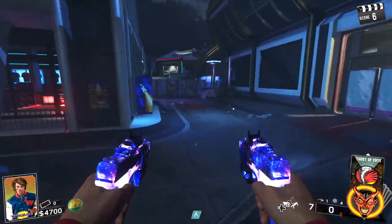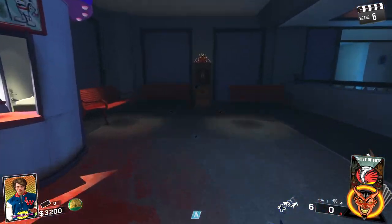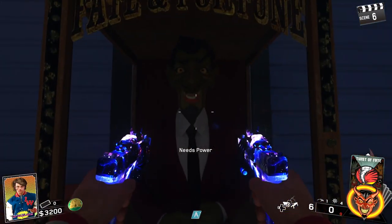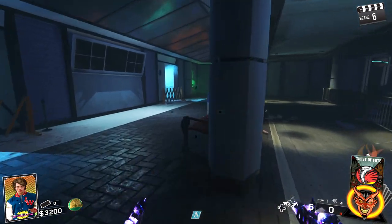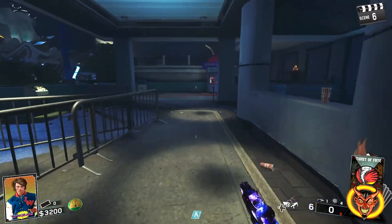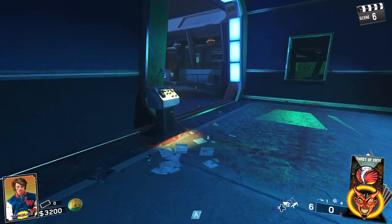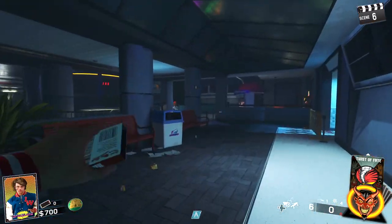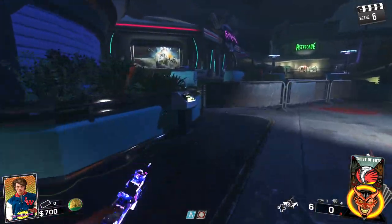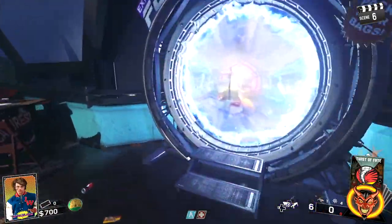We need Jug. This door here leads to the next teleporter thing we have to use to get Pack-a-Punch. When you use all five of your fate and fortune cards, you have these machines you go to and refill them, but it costs more and more each time. And boom, we have Jug. The fact that it costs more each time you refresh them kind of makes it balanced. Let's turn on this generator — we can now buy Jug. Sometimes in Infinite Warfare the zombies will hit you and it really just feels like they shouldn't be able to, but I won't slag the game off too much.